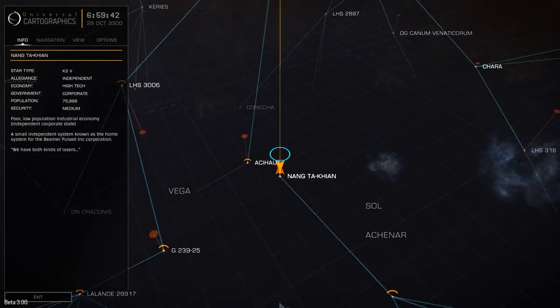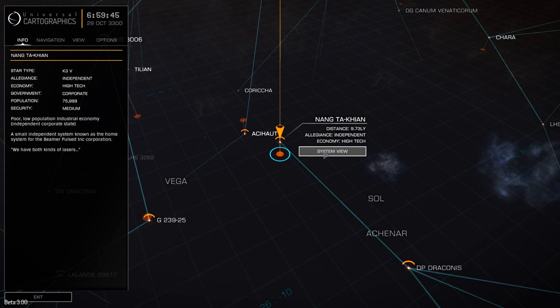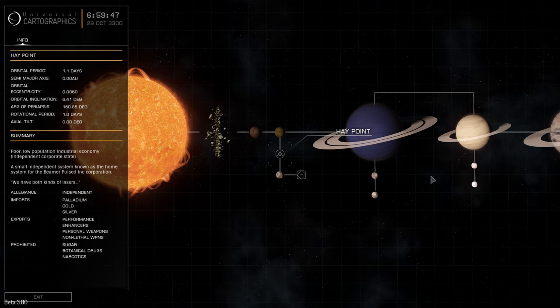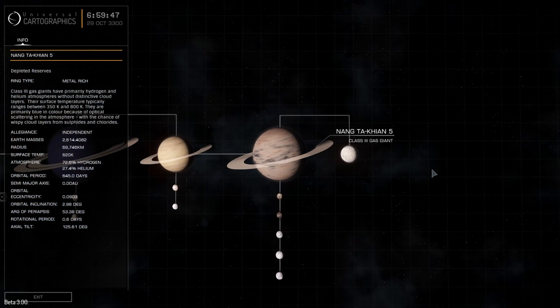Finally, you're going to have to actually find somewhere where you can mine asteroids. You need to find a star system that actually has an asteroid belt. Ideally, that star system is also going to have an orbital where you can dock, refuel, and hopefully sell the minerals that you've processed. The perfect system will not only have an orbital and an asteroid belt, but the orbital is going to have a refinery-based economy where there's actual demand for the materials that you're mining.